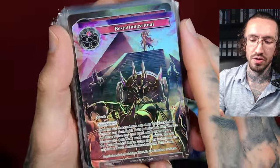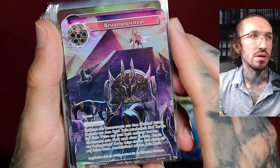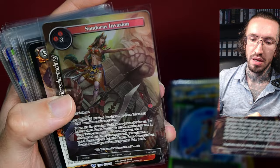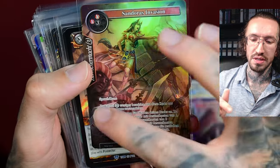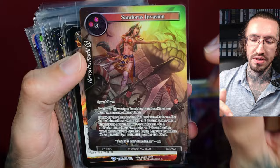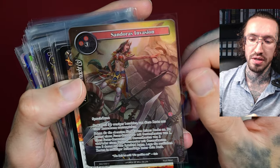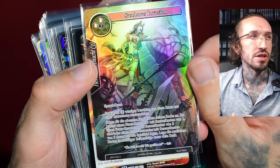This is another super rare from Force of Will, with pyramids in the background — very cool. Sundora's Invasion is also a Force of Will card. We have these characters with pharaoh headwear, and her character design is also highly inspired by Ancient Egypt.